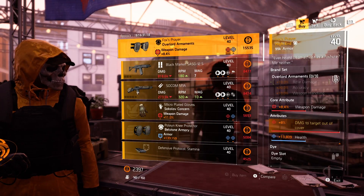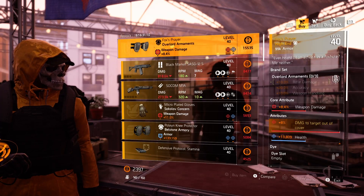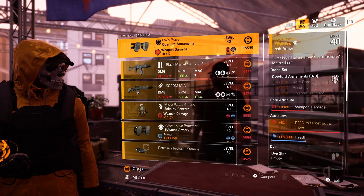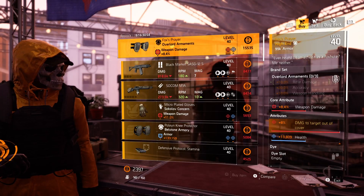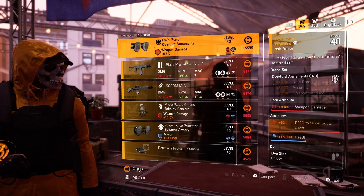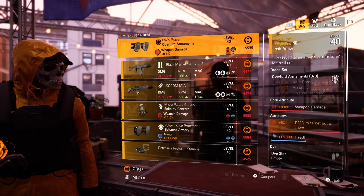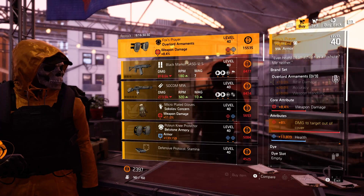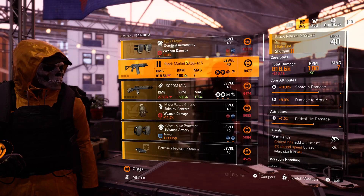Another pair of Fox's Prayer knee pads — both with health — one significantly better than the other at the clan vendor. The Theater has Fox's Prayer knee pads but they have lower attributes than the clan vendor ones. If you need Fox's Prayer knee pads, go to the clan vendor — do not buy the Theater ones. Also at the Theater: a Black Market SASG-12 with Fast Hands and crit damage.